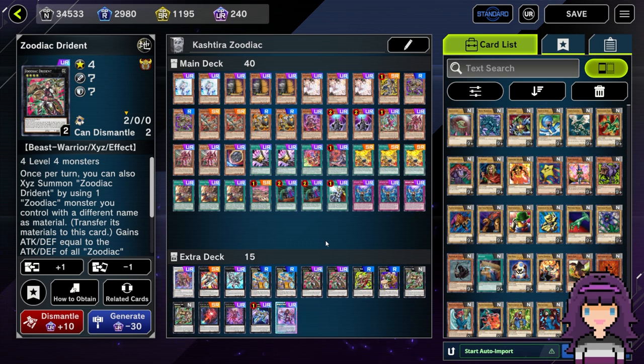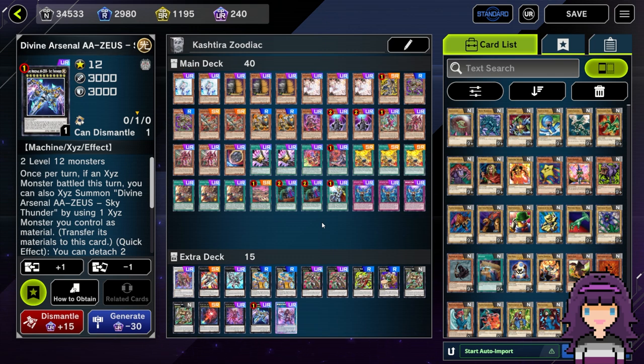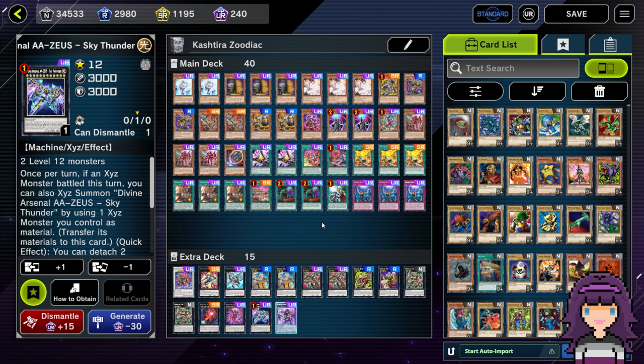A lot of the ways this deck really likes to keep control of the board is by going for a big Zeus with a lot of materials — usually six — that's three board wipes, and a lot of the time you don't even necessarily have to use the first board wipe right away. I would definitely say this is a control deck. When a lot of people think of control decks, they think of Labyrinth or Stun decks. I think Stun and Control are different. What a control deck really means is it's a deck that is more likely to win the longer the game goes on, or at least one that doesn't plan on winning by OTK-ing and dealing all 8,000 damage in one turn.